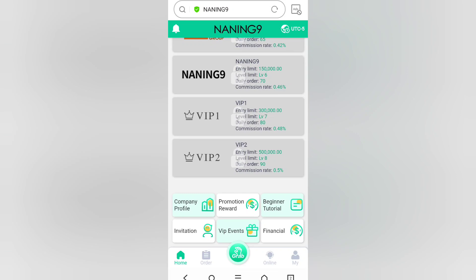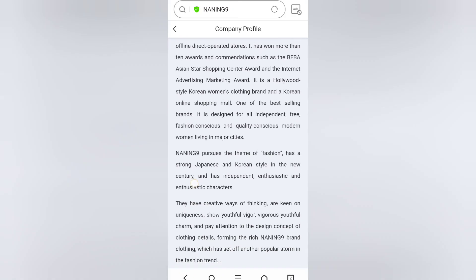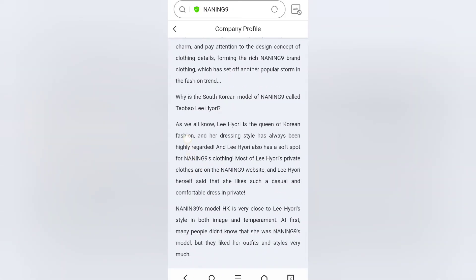You can go through the company profile to know exactly how all this works. Then check the promotion reward, beginner tutorial, and invitation links. In the company introduction section, you can find details on how they started and how everything works.